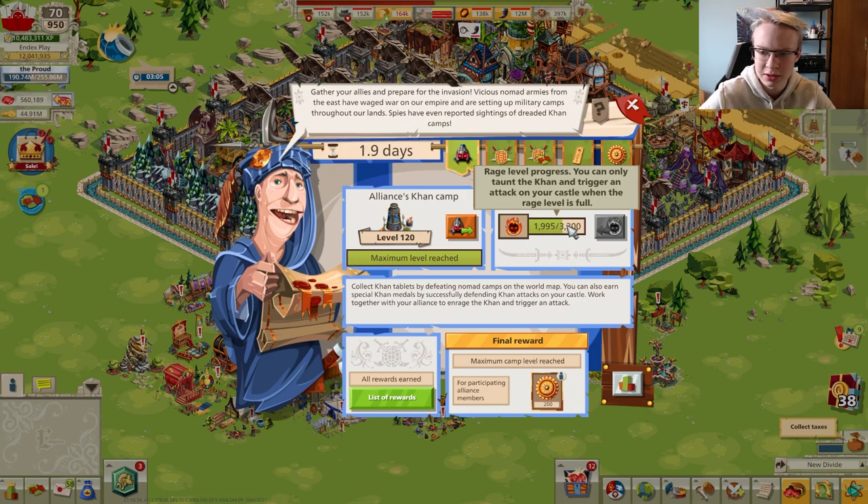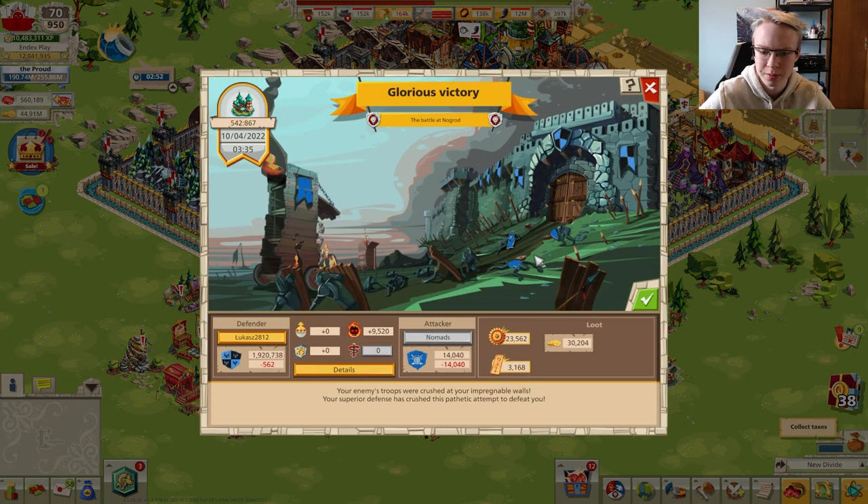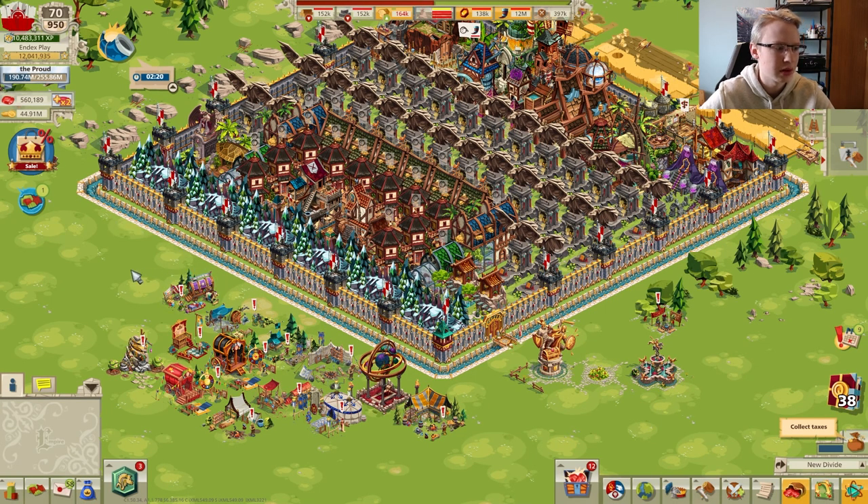The Khan camp level is important — maximum is 120 and minimum is 105. Higher level means higher amounts of rage earned in attacks and required to provoke. When defending the Khan attack on your castle, you also earn rage points. As shown in a battle report from an alliance mate, you get some rage points for defense and Khan medals as a reward. Khan medals can only be earned by defending against Khan attacks.